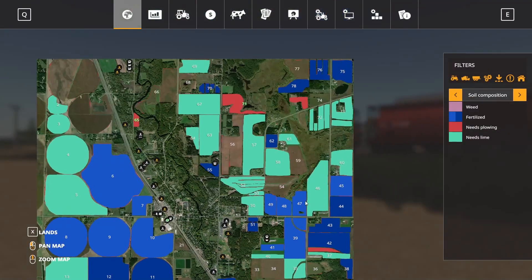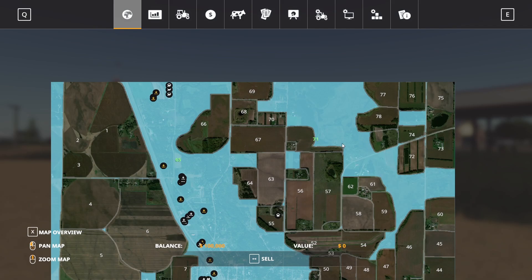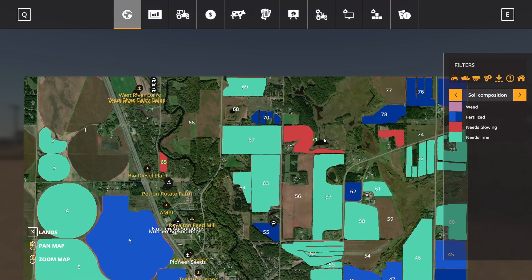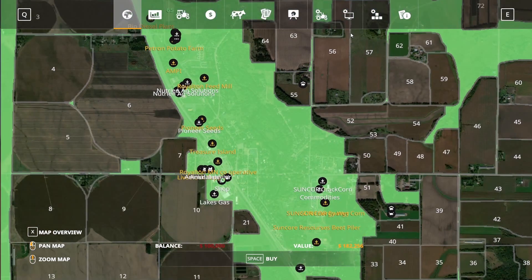Let's go back into the map here for a second. We do own a couple of fields — looks like field 65 is part of this and field 71. That must be technically field 71 right there. Maybe right there, I'm not sure — it says we have 71 highlighted there.